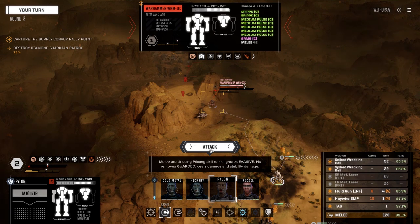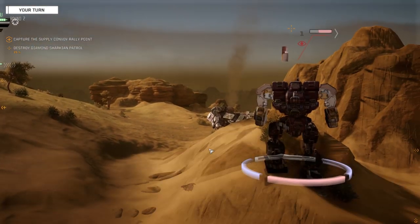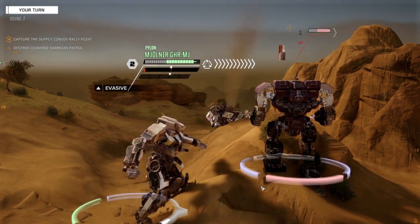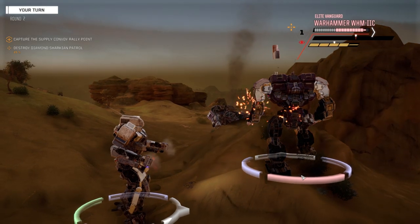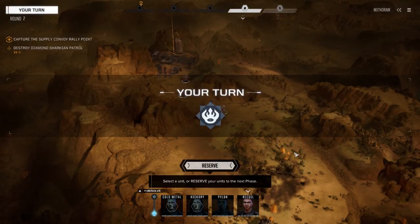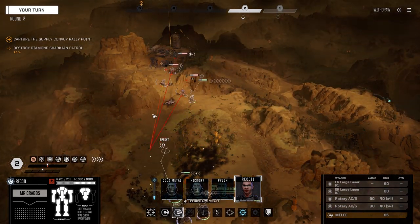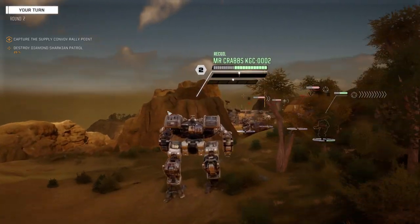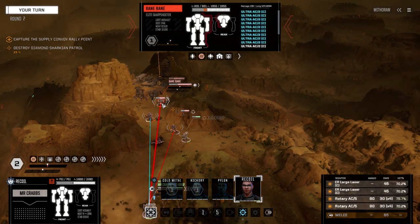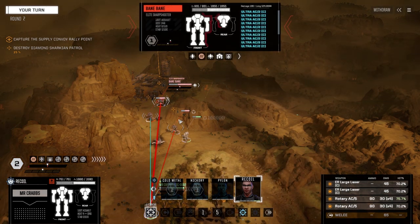I only have one attack point but we'll take it — 99% chance to hit and a lot of other stuff will have good chances to hit. Here it comes. 96 damage — but he's got 20 reduction. Awesome stability damage though, almost completely at the end of his bar. We're going to Phantom Mech this and charge straight in because I want these guys looking at me. It's another one of those guys — what do we got back here? A Bane! That's a hell of a lot of Ultra-2 autocannons.